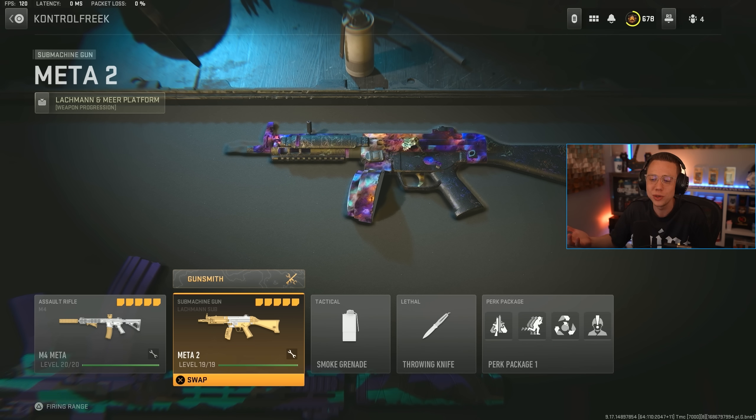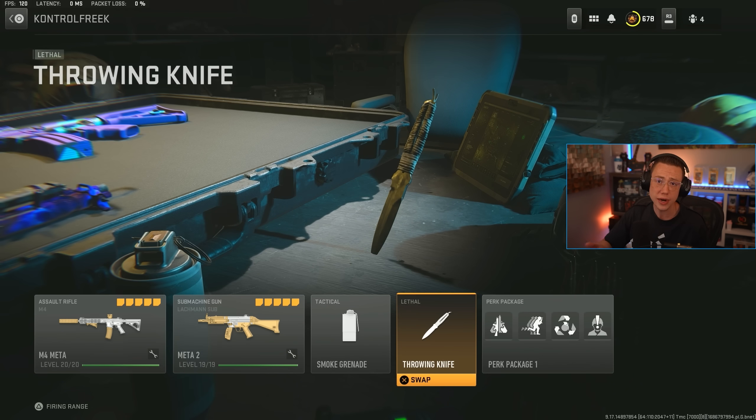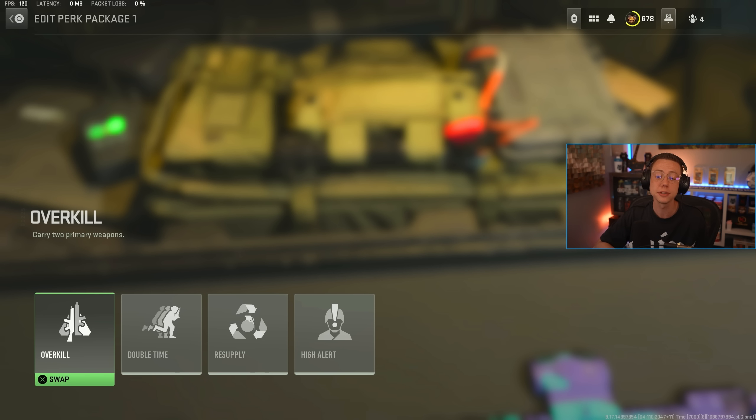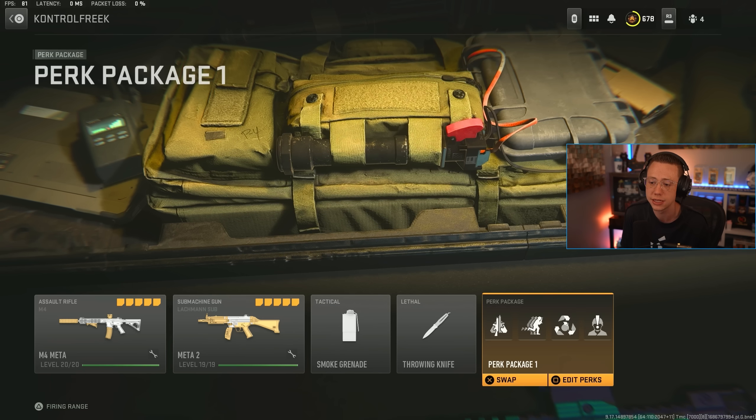We're starting with one of the most reliable and classic combinations: the M4 and the MP5 — name a more iconic duo. This is the same on all my loadouts for resurgence: smokes for cover, revives, and rotating; throwing knives for instant finishes. Perk package: Overkill, Double Time, Resupply, High Alert. If I grab a second loadout, I'll swap Overkill for Tracker and High Alert for Ghost, but that's preference-based.